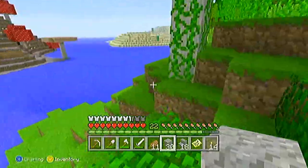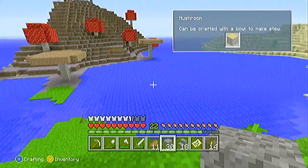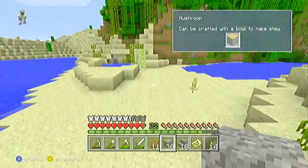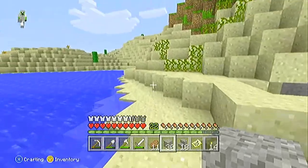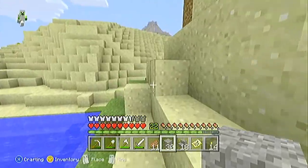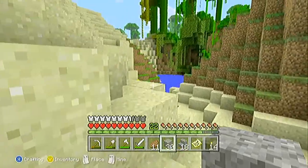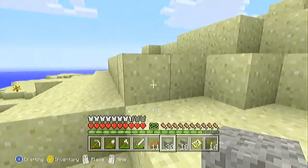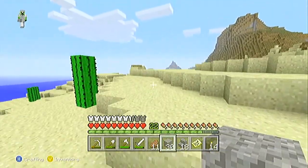Hey, look at that — there's a mushroom right here, and a giant mushroom too! That means that one block has to be mycelium. It's not mycelium anymore because the mushroom made it a non-mycelium block, but it was before. That's pretty cool world generation. That's what I love about Minecraft — the world generation is sometimes really good.